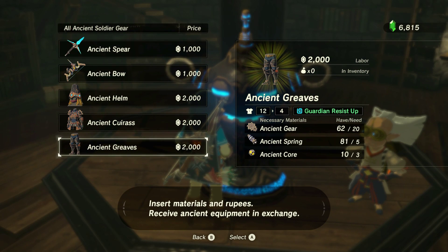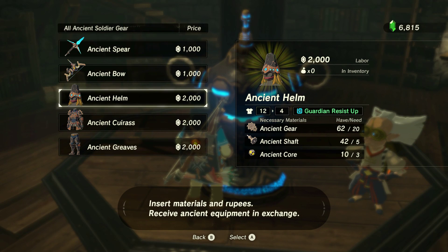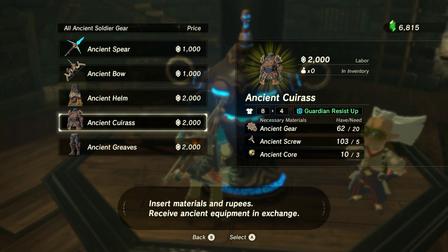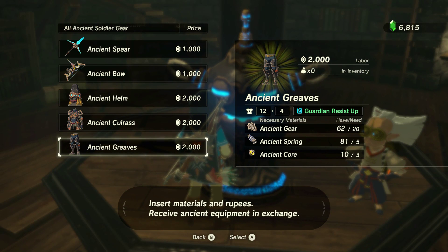The helm, chest piece, and greaves all require close to the same amount of material. They all need 20 gears. The helmet needs five shafts and three cores. This one needs screws — five of them — and this one needs five springs.